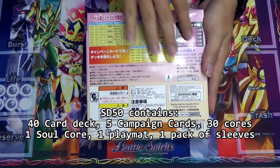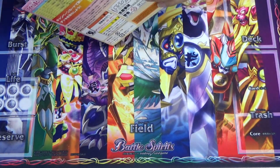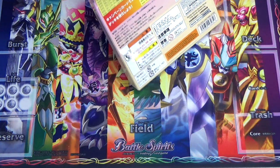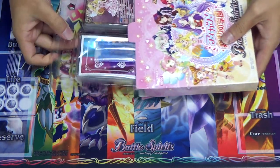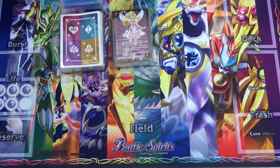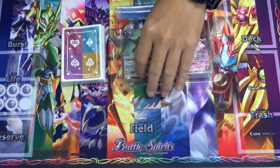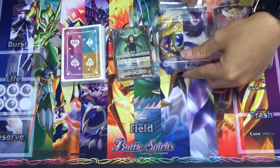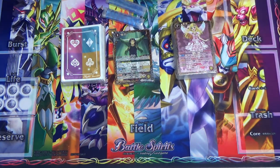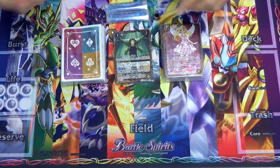Let's have a quick look at the inside. I actually missed it — there's actually a sleeve inside. This thing looks pretty cute! So yeah, there you have the sleeves as well as the campaign cards, the 40 core cards, the grand walkers — there are a lot of cores in the deck — and finally the soul core.